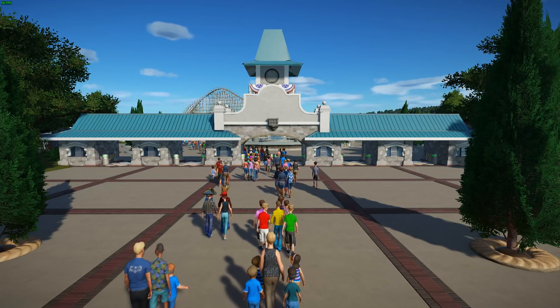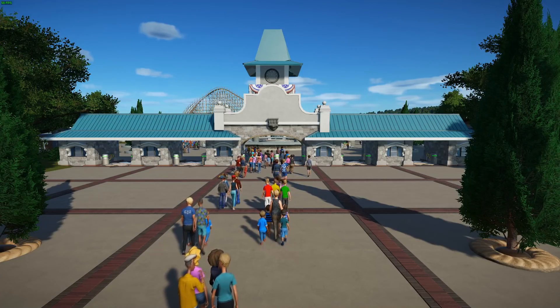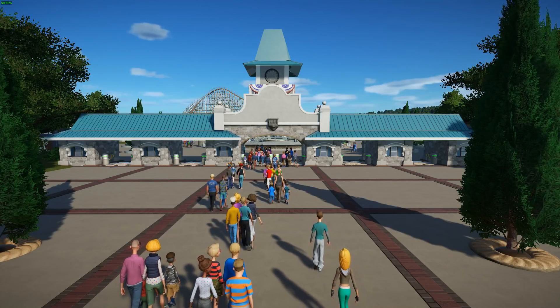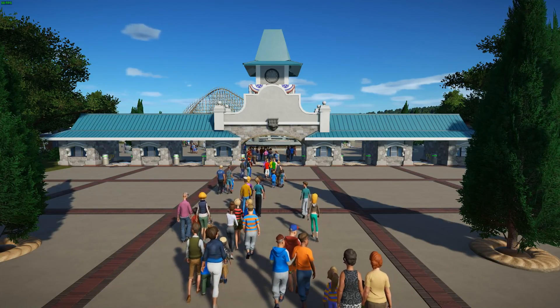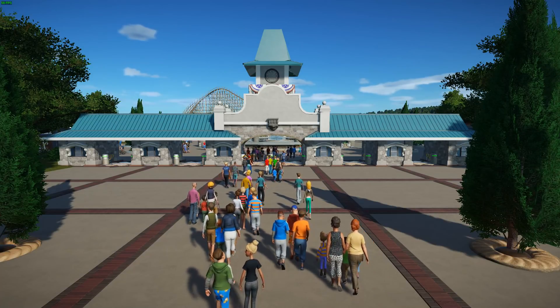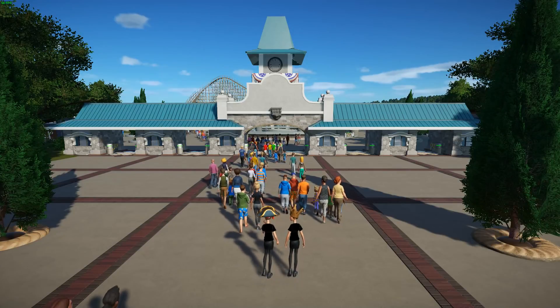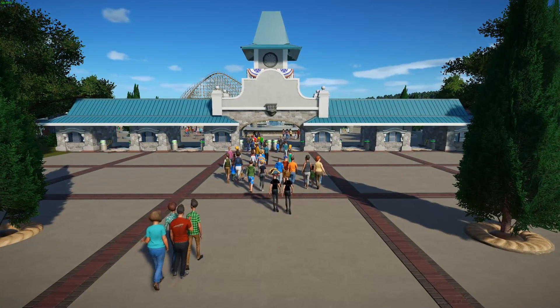I started out with the entrance here, which most of you know if you followed the first two episodes — it's the Dorney Park entrance that I kind of recreated the best I could. It's not a perfect recreation but it's pretty close and you can definitely tell it's Dorney Park. Then we moved into the inside, which I haven't really shown much of yet, and that's kind of what we're going to be revealing today.